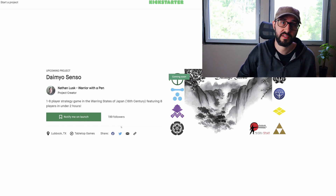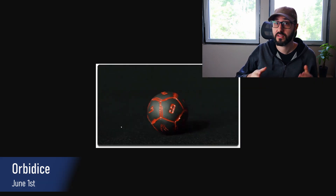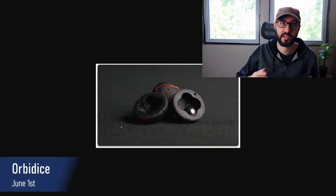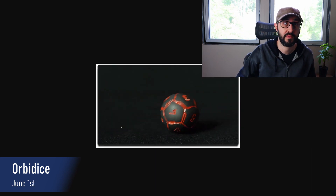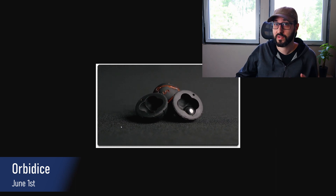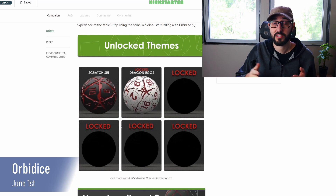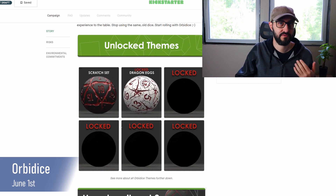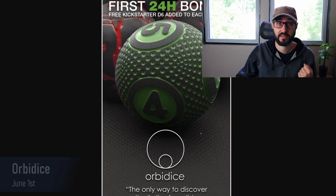The last campaign for June 1st is OrbiDice, which is not a board game but a set of spherical RPG dice. These dice actually work — they have an internal section cut out with a weighted ball bearing to both shorten the roll time and ensure the outcome is clearly determined. This way you'll never end up with the die stopping on the edge of two numbers. If you're in the market for an interesting set of dice, subscribe to this one because you'll get a free Kickstarter exclusive D6 for backing in the first 24 hours.